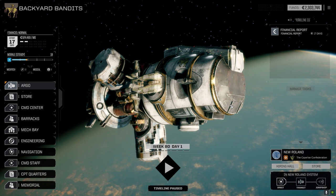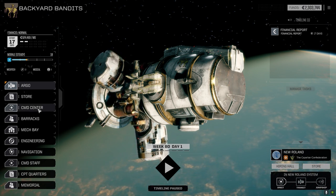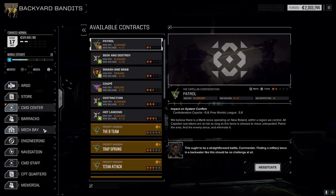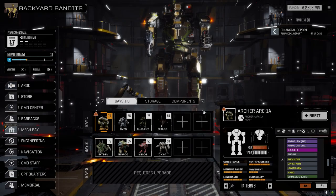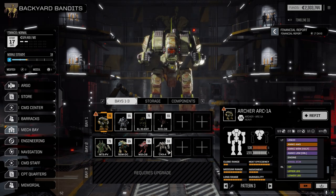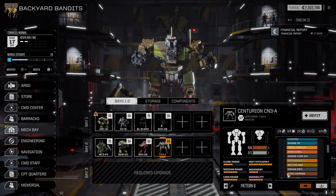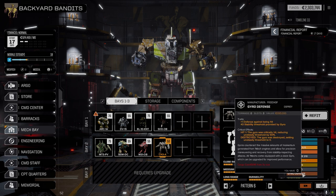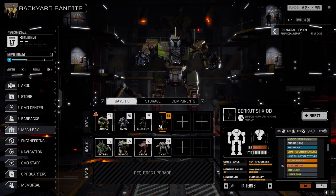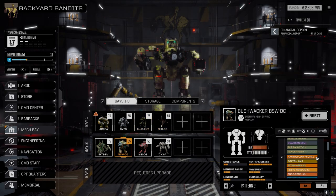Welcome back to another episode of Backyard Bandits. All our mechs are repaired. Back at the mech bay - the archer didn't get anything added. The centurion got the defense gyro; it's one of the few mechs we can put gyros in. The bushwhacker already has a defense gyro as well.